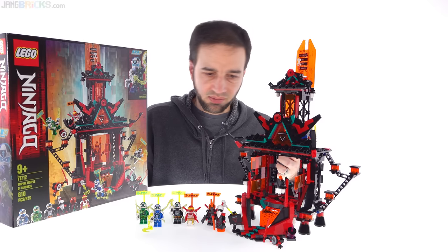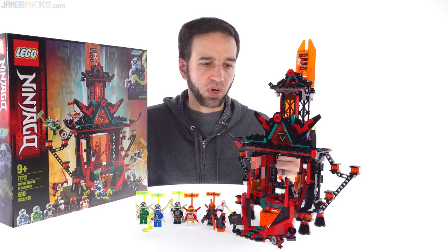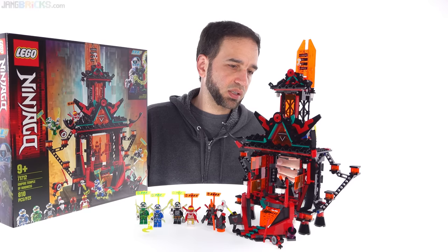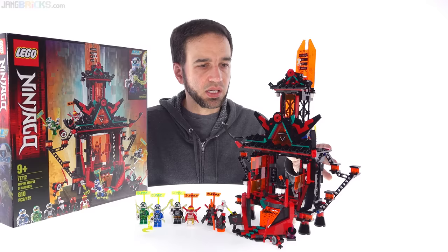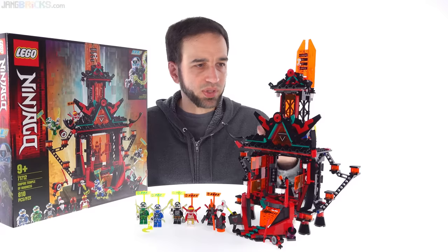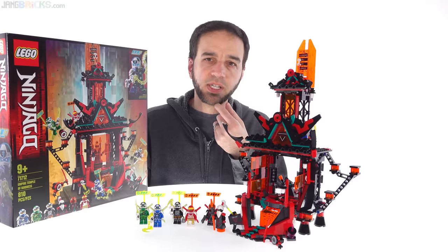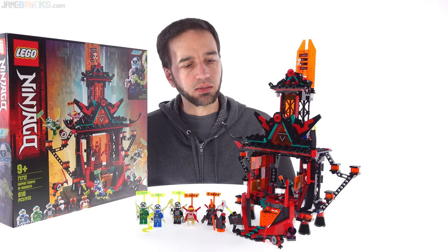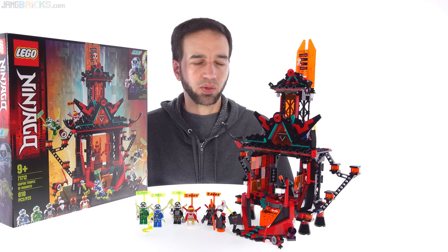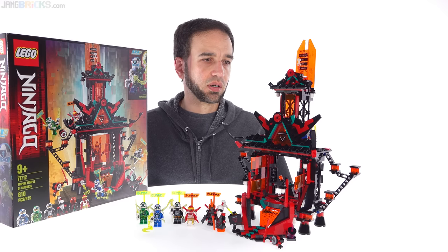It doesn't have a place to put the third kitana, which is weird. There aren't a lot of good places to put figures around it. It's nice to get structures from LEGO — we don't get them frequently relative to vehicles and flyers — and I like the verticality, the complexity, and how it goes a little brave with its color scheme. But it just doesn't quite work out for me in the end, especially when you want to show this end-game battle going on.